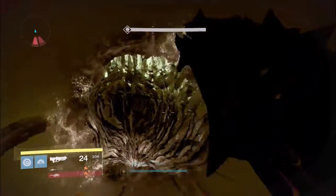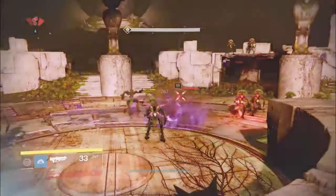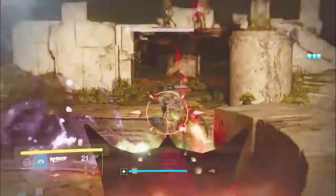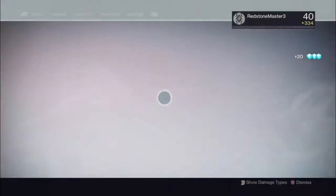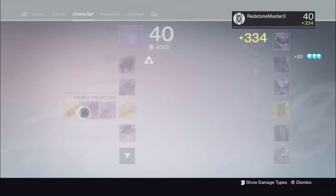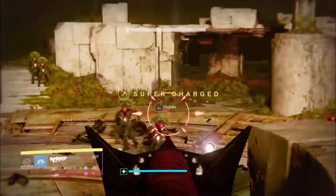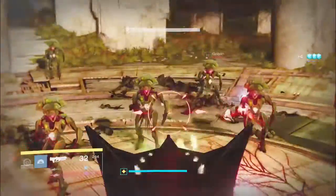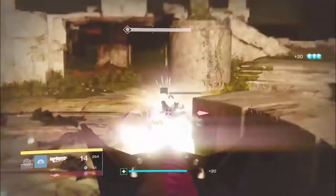For all you new players that haven't done this part yet, just go behind here — it's probably the most safe spot. Unless you have weapons with a lot of ammo, you're going to have to pop out. I'm going to switch to my Queensbreaker's Bow real quick, because I adore this weapon. It's great in Crucible — it just makes everybody mad.